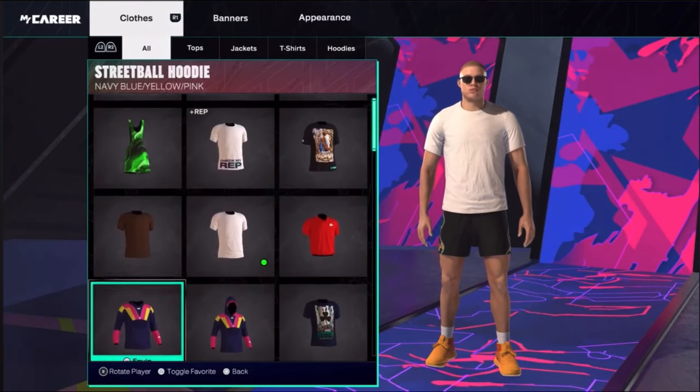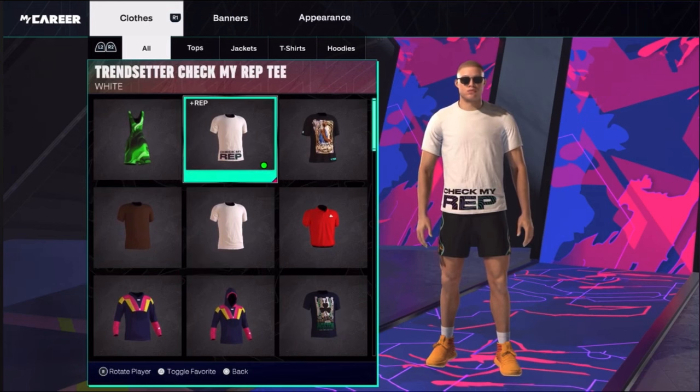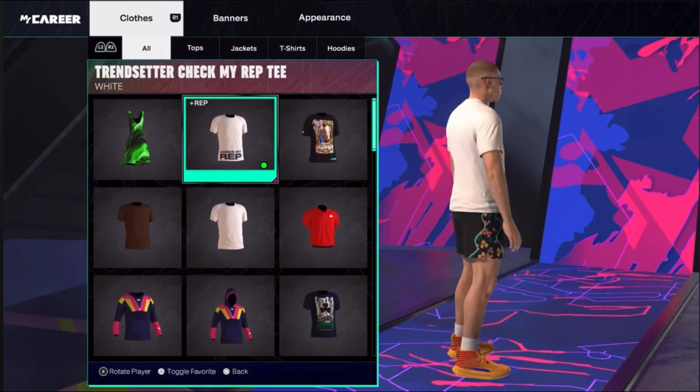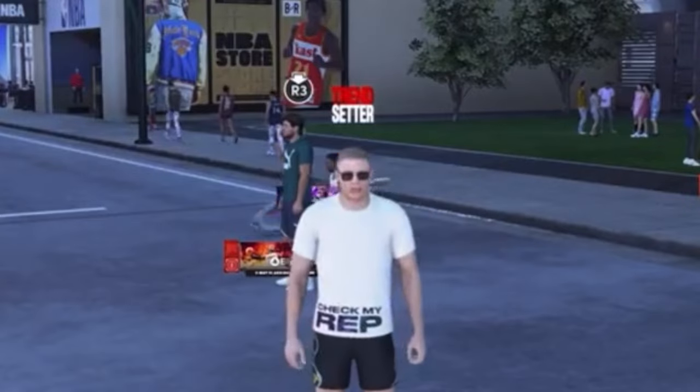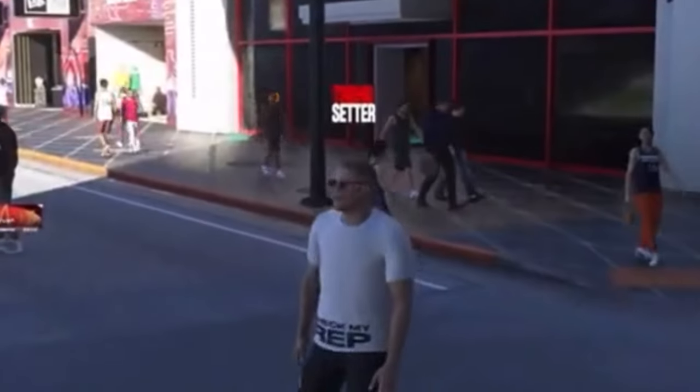As we can see here, the shirt right there is gonna say plus rep. So when we put this on and exit out of here, we can see that we now have a trendsetter logo above our head.